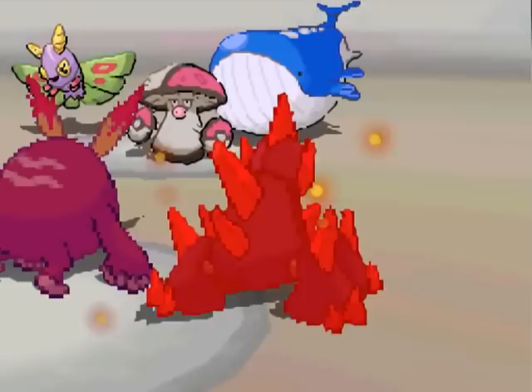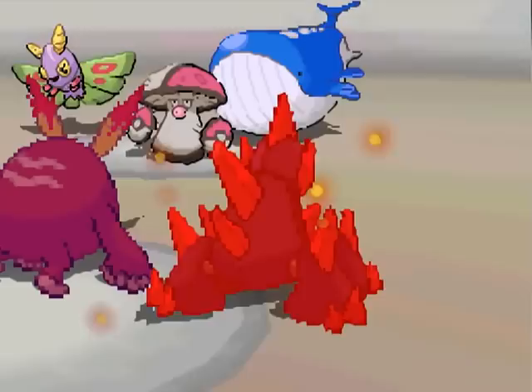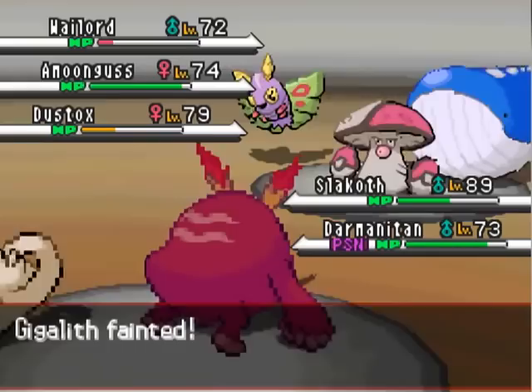Gigalith goes for Explosion — let's kill some things, let's kill all the things! So Gigalith dies, Darmanitan is protecting itself — man, Triples takes so long. But I killed Wailord! Yay!